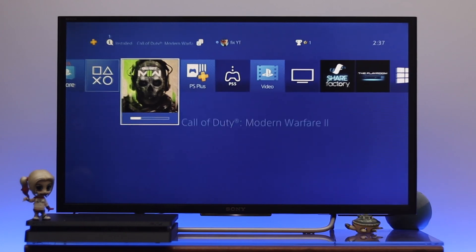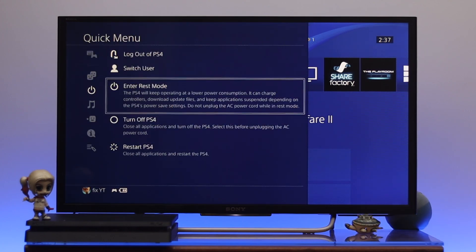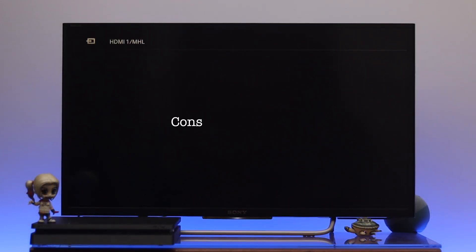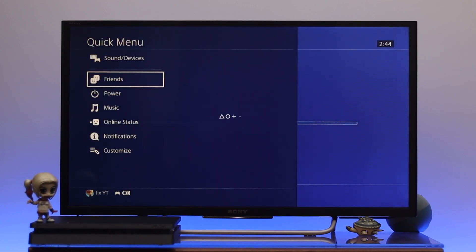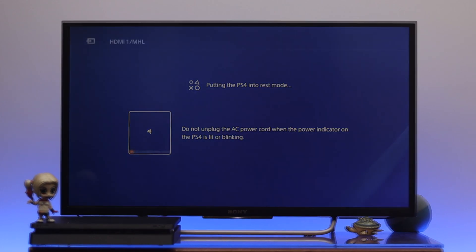Now once you're done with the customization, you can easily get into the rest mode. I'm going to press the PS button to get back to the home page, then press and hold the PS button once again. If you select 'Enter Rest Mode,' it will put your PS4 into rest mode. We generally use the rest mode feature when the console is overheating, when you want to charge your controller, or when you're downloading something but not playing.